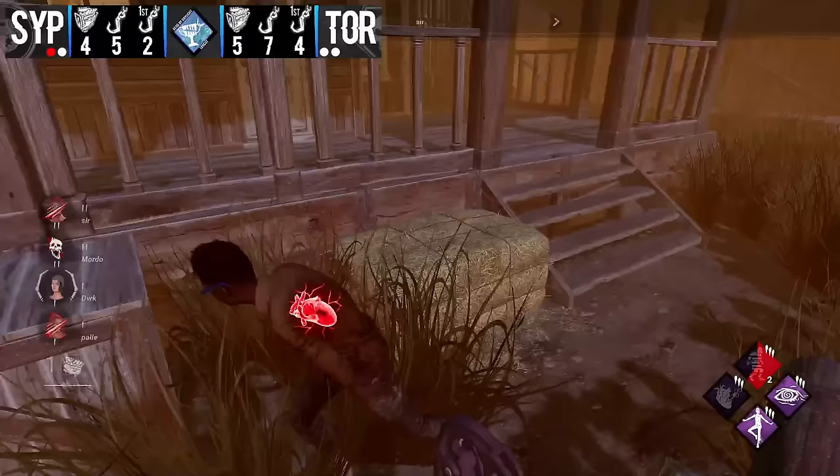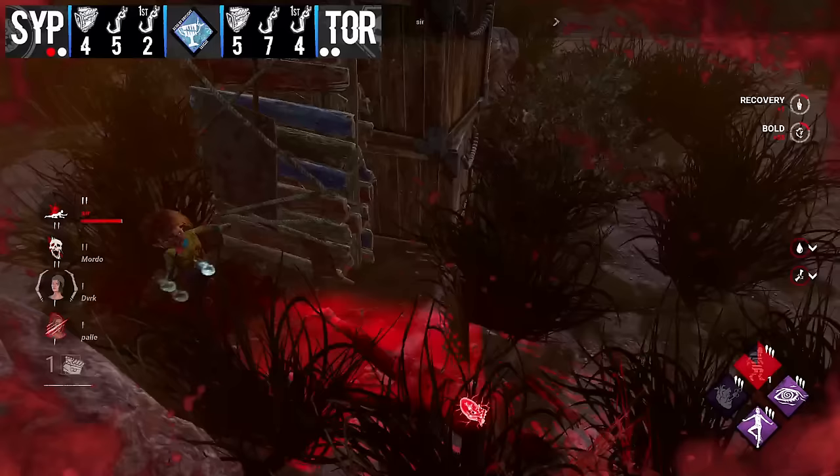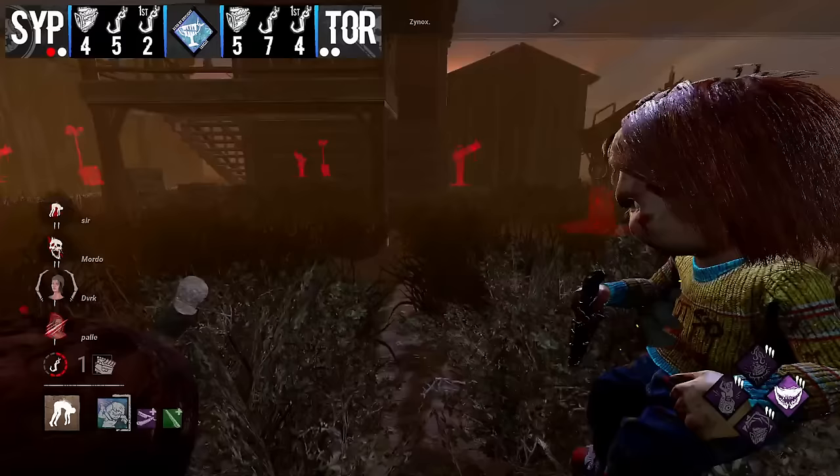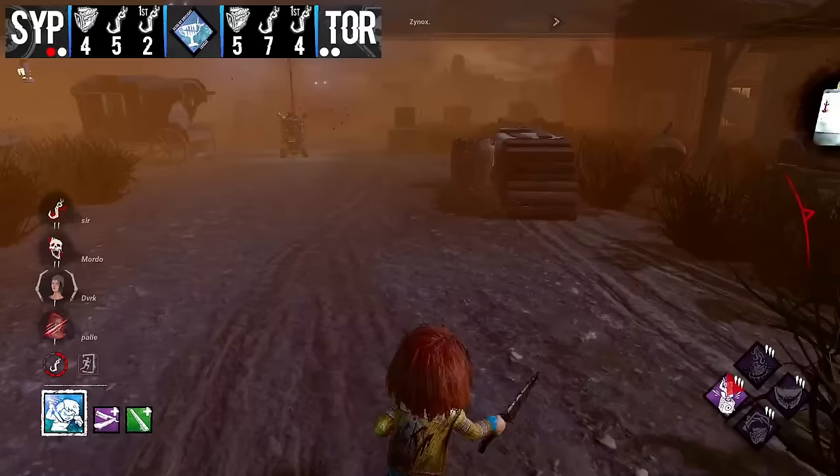Sir tries to drag zynox away from the remaining gens — he's an enticing target being injured and on death hook. Zynox doesn't need to commit; he doesn't really commit. Distortion lets Claudette know yes, Chucky is still around here, but she goes down in the grass anyway — you couldn't see her coming through those weeds. It's so short to react to normally, and without vision it's even more brutal. That's the second death coming in. Zynox with the straight razor can just play hit and run, and the last gen pops at least.